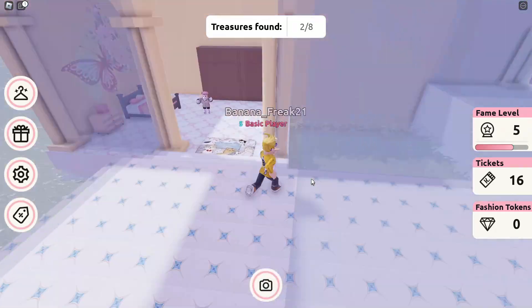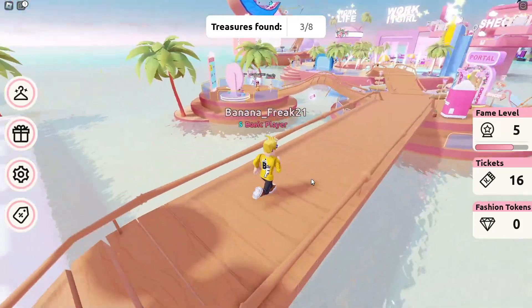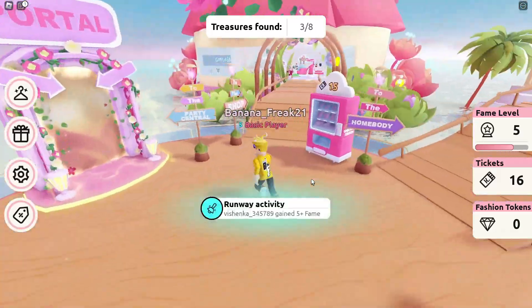Spin the wheel for free items after earning 100 tokens. If you can't get the item, don't worry — go on the scavenger hunt again and earn 100 tokens. Let's start.